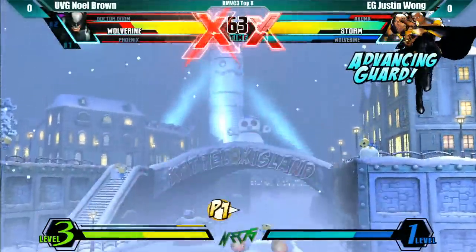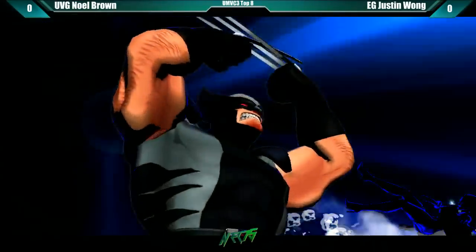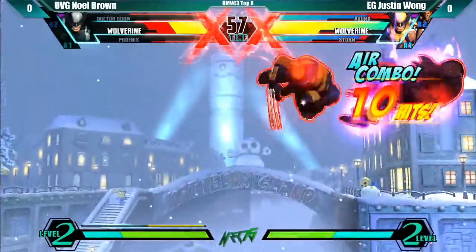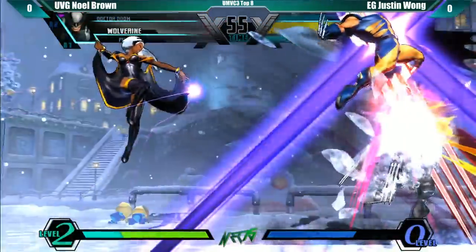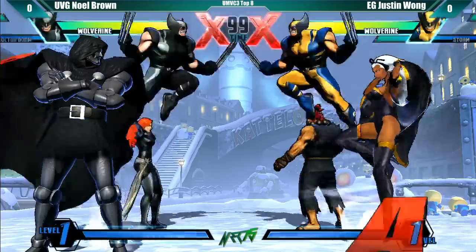A lot of patience from Noel. He wanted to get something off that X-Factor, but he's got positioning at least. A couple of attempts — gets himself an air grab. Push blocking that dive kick gave him the time to get in for the air grab. Dropped the combo though, so Justin's going to be able to clean this up. He got the combo off to the hard tag. He knew the positioning.